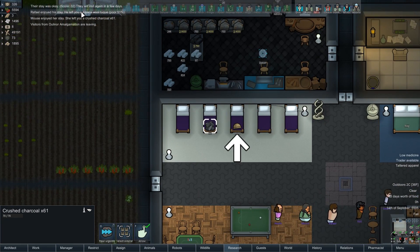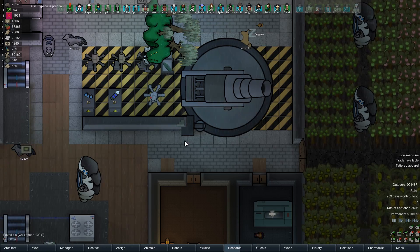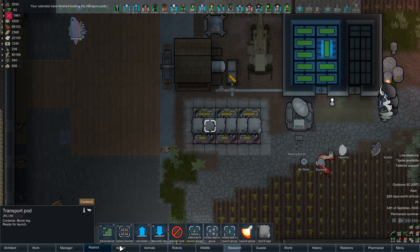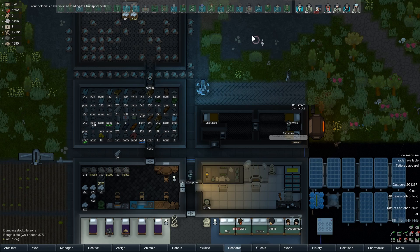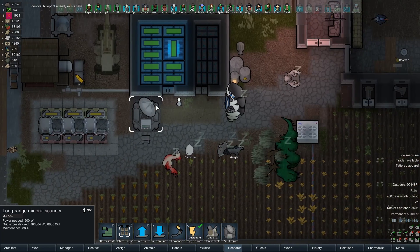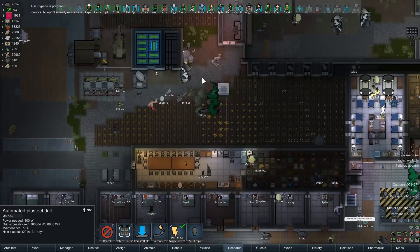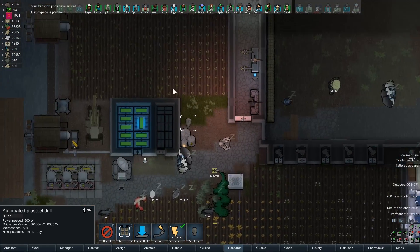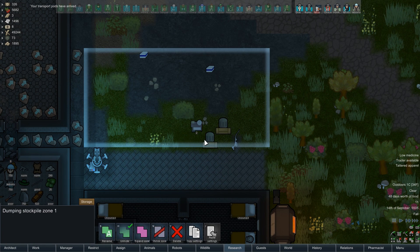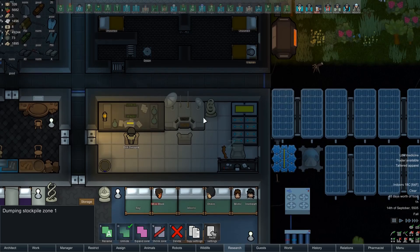Thank you for the crushed charcoal and the alpaca wool toque — I appreciate your support. We'll just rip this wall down and make sure everything is striped up. Launch to Microton! Beautiful. Actually beautiful. This plasteel drill is a piece of crap, let's get rid of it. Maybe if we're lucky we'll get the Persona Core back — we almost definitely won't, but that's why I said maybe and if we're lucky. We've got a couple of deep drills, advanced components, and an arm and a leg — which is all awesome.